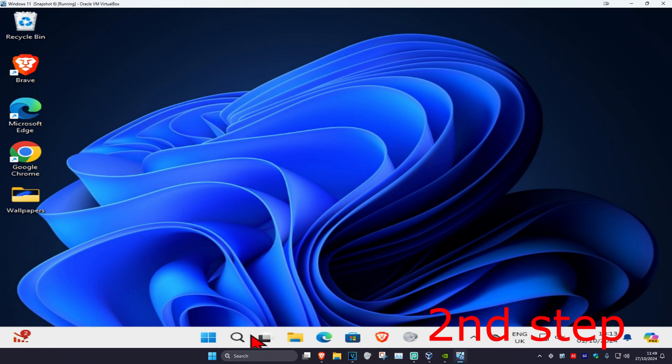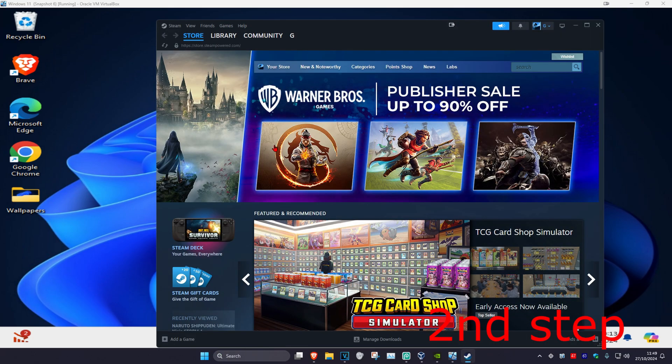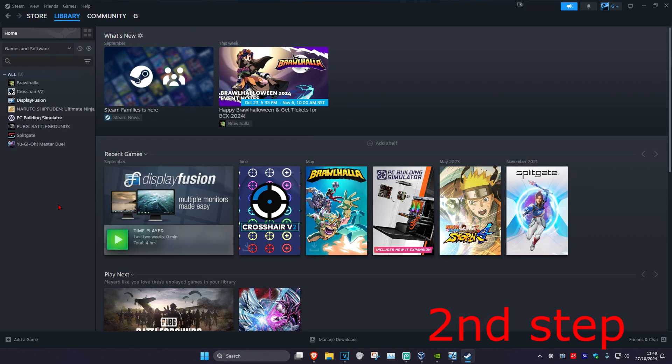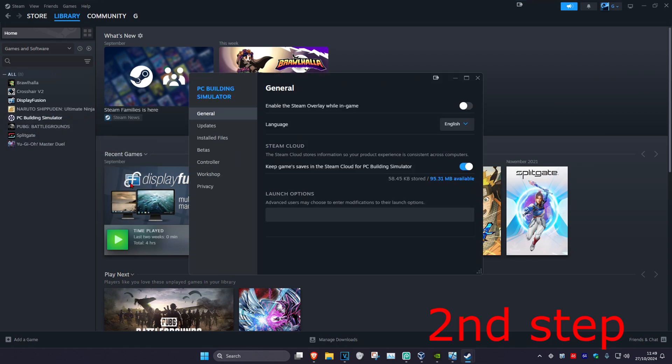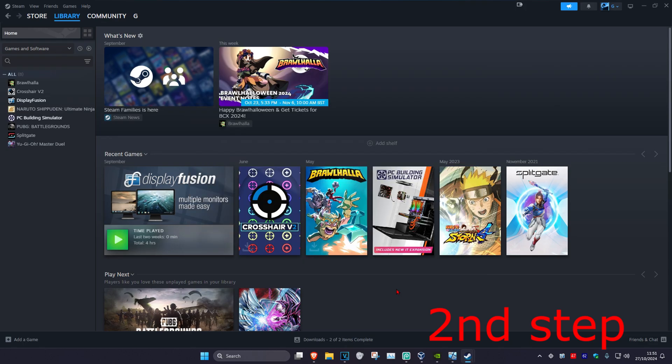Head over to your launcher again — for me it's Steam. Go to search and type in Steam. Once you're on your launcher, you want to verify the game files. On Steam, right-click on Black Ops 6, click on Properties, then click on Verify Integrity of Game Files. On Battle.net, go to Battle.net, select Call of Duty, click the gear icon (Settings) next to the Play button, then click Scan and Repair, Begin Scan, and then Yes.